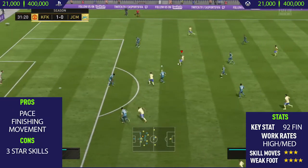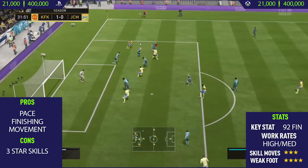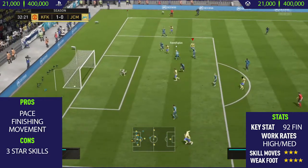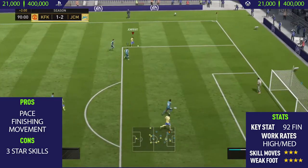In the next chance here, we do a nice body feint to a ball roll to a drag back, do a nice roulette, then another ball roll to another drag back. We run to the outside of the box, take the fake shot, and again just from that really tight angle, with his high finishing, he's still able to finish it.